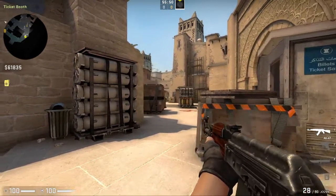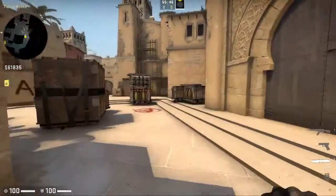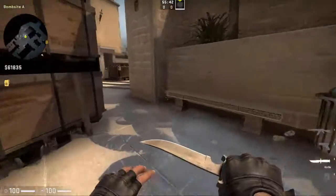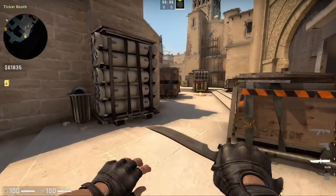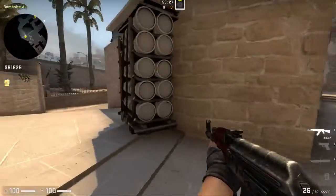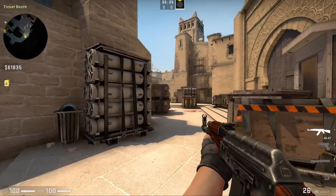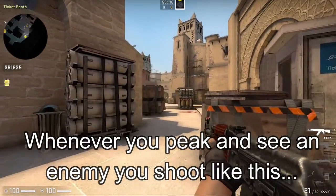Once you're peeked and you see the enemy, you can just start shooting. This takes a bit of practice, but it helps a lot in the game when you want to hide behind places and check out an area. You don't really need speed with this — once you practice a lot, you can gain the speed. Right now the only thing that matters is building the muscle memory for this.